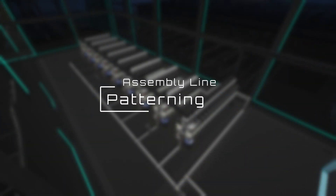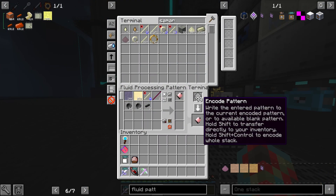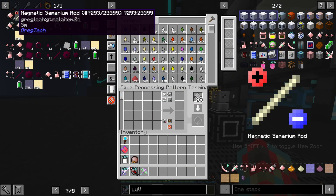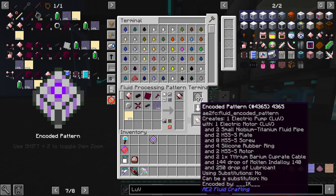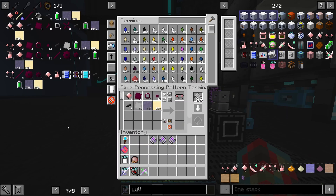In order to make working patterns for the assembly line, you will need to craft the fluid pattern processing terminal, which gives you the input slots you need to program assembly line crafts. You will need to handcraft the first couple of LUV parts in order to make this. Once you've acquired the fluid pattern processing terminal, pattern everything as usual, making sure to never multiply the recipe as normal assembly lines can only take one recipe at a time due to their unique mechanics.